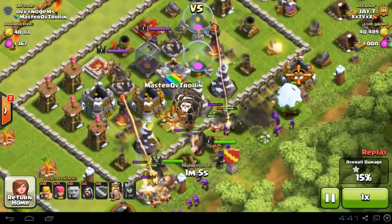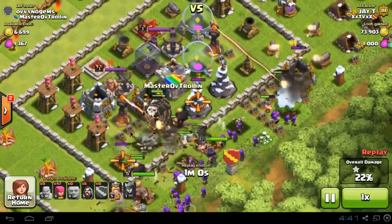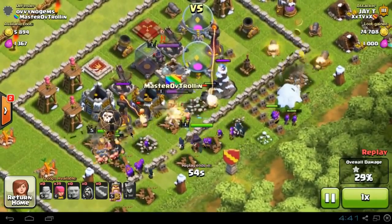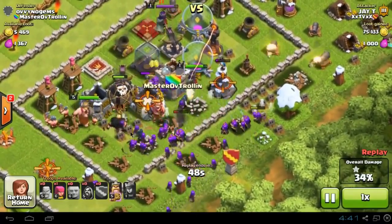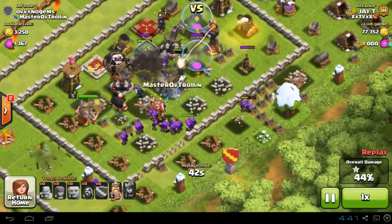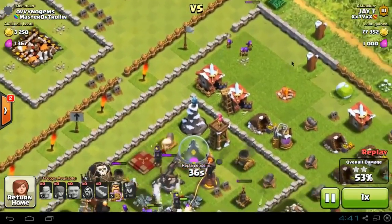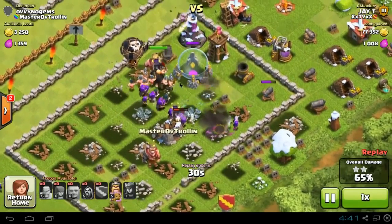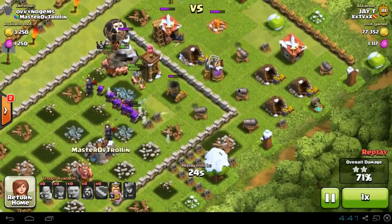I believe this one is a single target inferno — they both look like single target infernos, actually. I should change those around. But in they come, demolishing my base — there's so many of them. And there are no bombs in the center of this base, so there's nothing to demolish all of these archers and barbarians. They're coming in taking all of my loot — there's 80,000 loot available, which they are taking. 40 seconds remaining and the town hall has been dropped. The archers start work on the outside buildings, but the inferno is struggling to take them down, the wizard towers are struggling as well, and they're just able to come through and destroy my base. Great attack, JT, taking down my troll base.